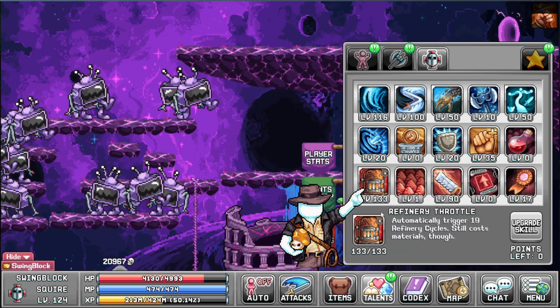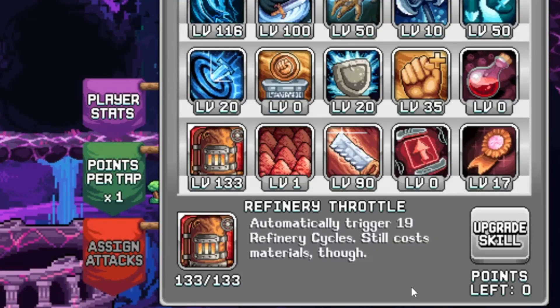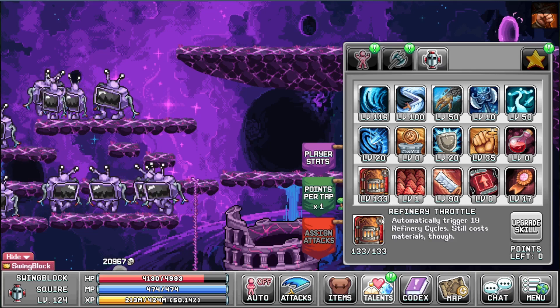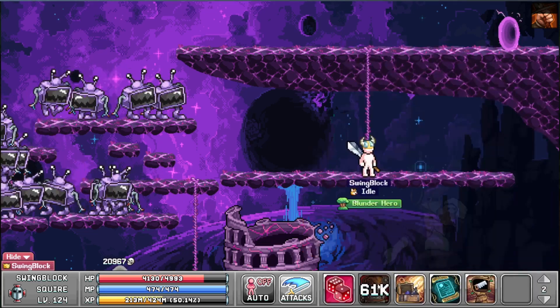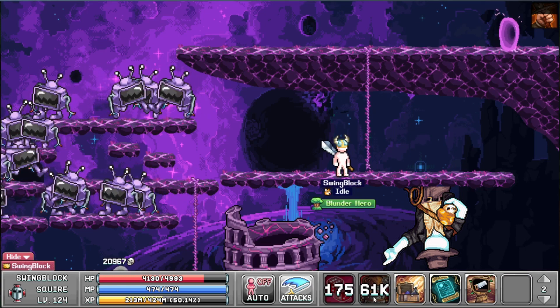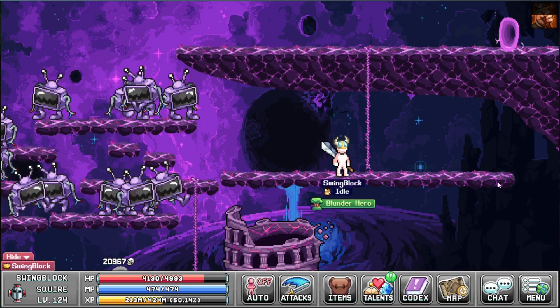But they also have this skill: refinery throttle — automatically trigger 19 refinery cycles, though it still costs materials. Do note that the 19 is depending on how much you have leveled this skill up. It's a skill with a really long cooldown, so you can use this skill once per day. And I think that's it for the refinery.